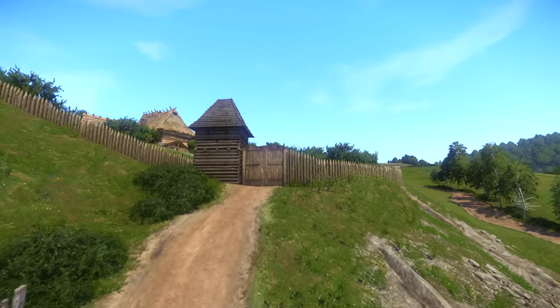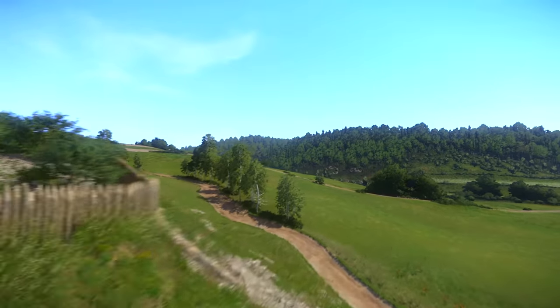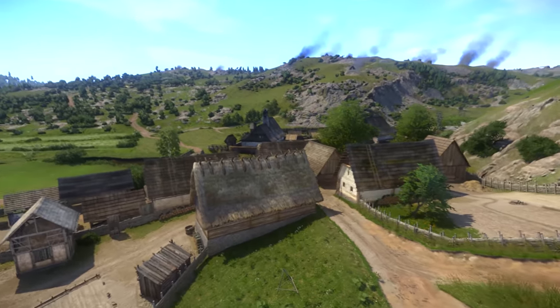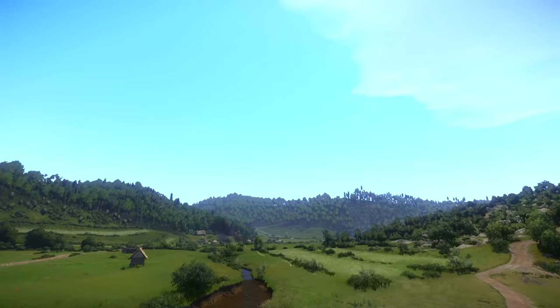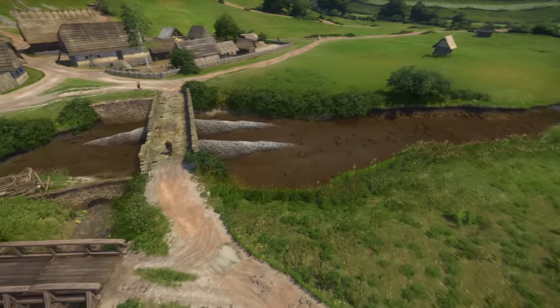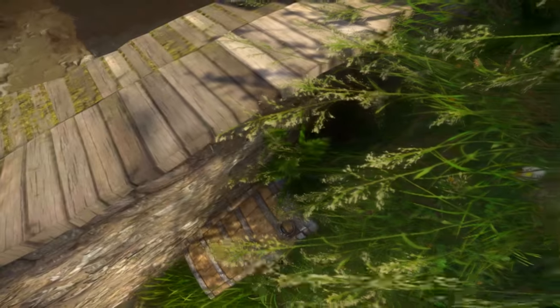Now of course Skalitz is completely closed off — we're not supposed to leave here. The only time we are able to leave here during the prologue is with Teresa in the Woman's Lot DLC, so that kind of makes sense. Something I always like to point out is that there's a chest right down here that has a load of really good loot in it, so always try and get that chest.